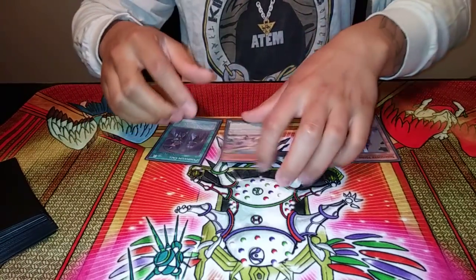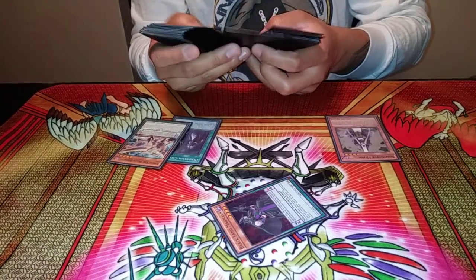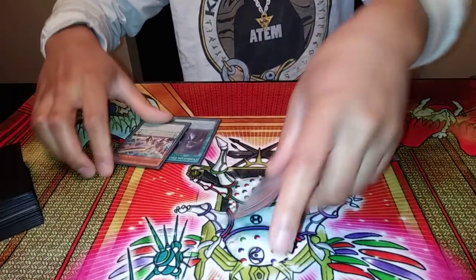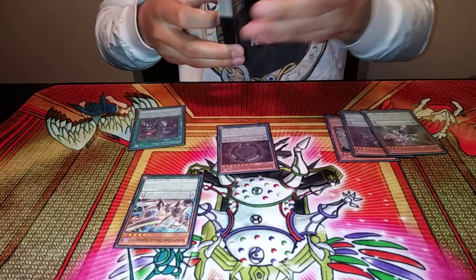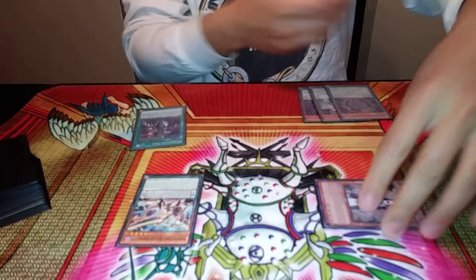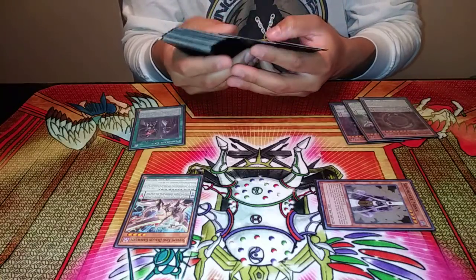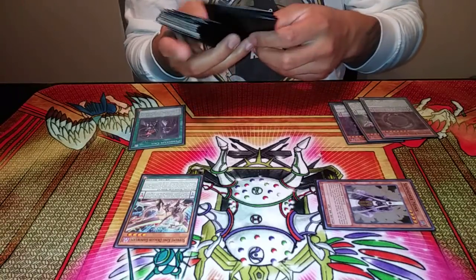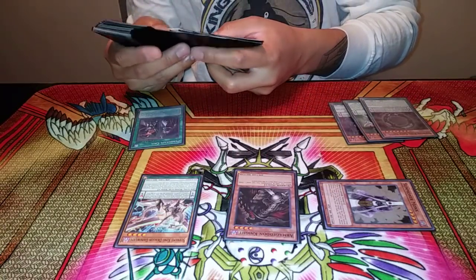This is an FTK right here just off the East. Pendulum Call is going to pitch this and you're going to add your two high scales. You control no monsters — go ahead and especially that dark one. Grab your donut. Now you're going to normal summon your Monk. Remember, you're always going to have to discard fodder him. And then you're going to bring out your Armageddon Knight. Just discard the spell that you have in your hand, summon Armageddon Knight, and his effect is going to dump your Archfiend Eris.